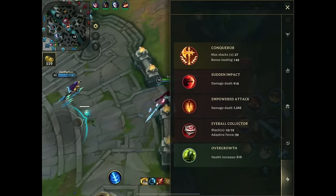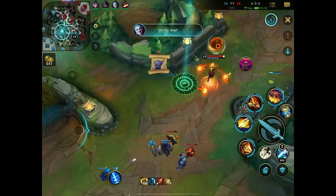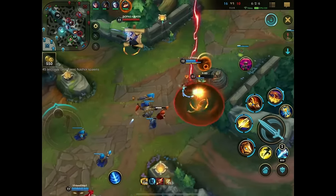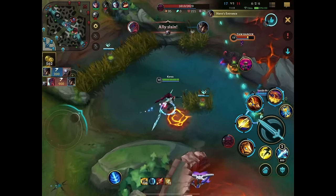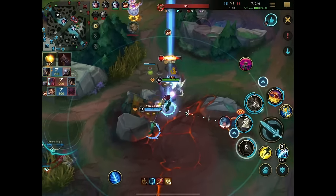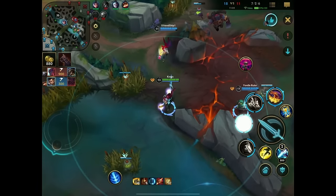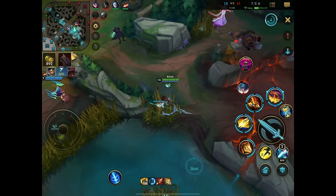Triforce grants me 250 health — I have 310 health from Overgrowth right now, so that's 560 bonus health from that alone. Then I add the Sterex health on top, which brings me close to a thousand. So I have so much extra shielding. Here we just go for the Orn — supposedly a tank, but not for us. And here we can basically trap for them — if they walk too close, we just tap them.